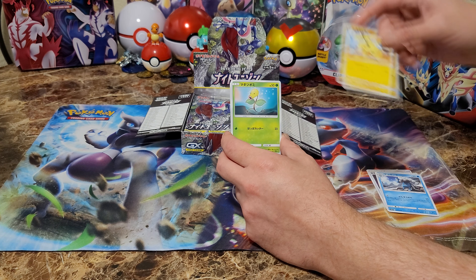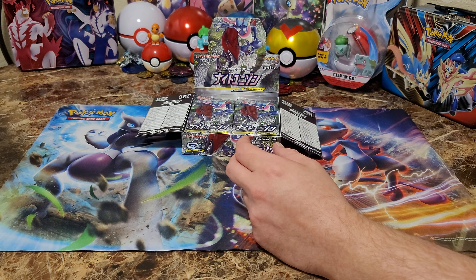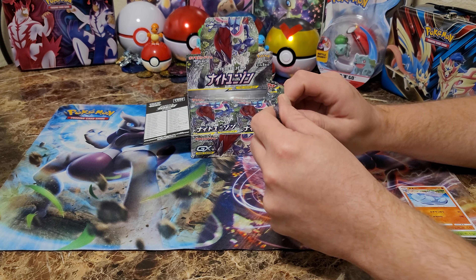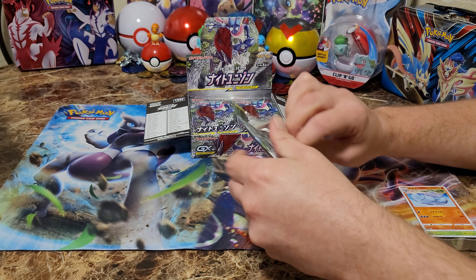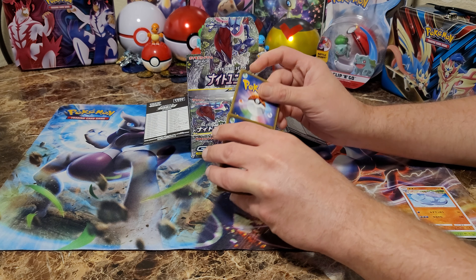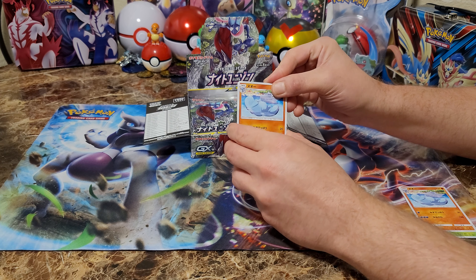Oh, look at the Pikachu. Yeah, there's going to be a lot of old school cards in here too — Bellsprout. No hits on the first pack, Moochiman. That last one looks kind of like you. I'll accept that. I will also accept Machamp. No, we don't want Machamp.